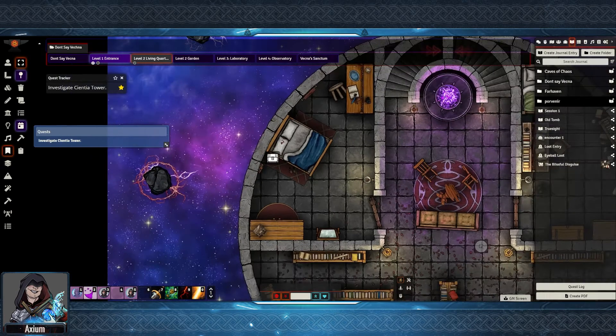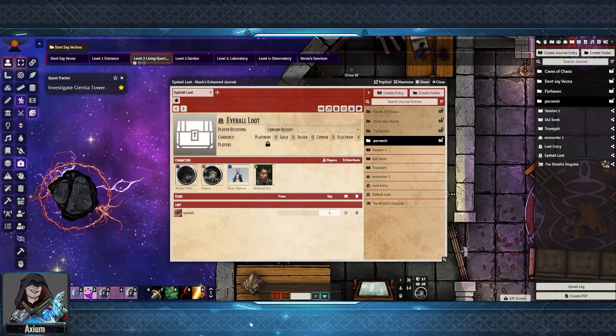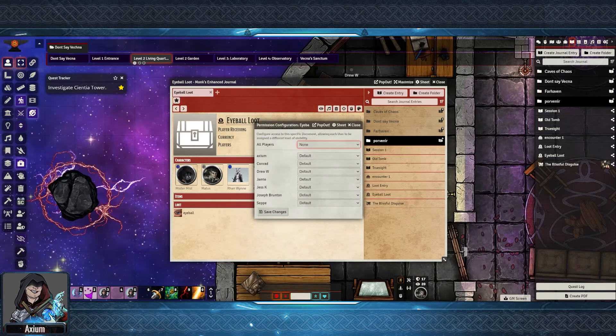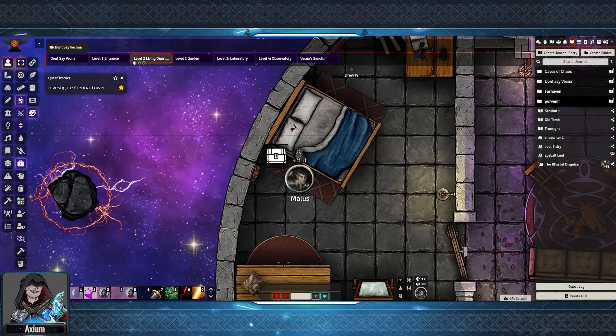This will only be viewable to me until such time as I need my players to find the item. Here we are from my player's point of view — I have them do an investigation check of the bed, and they do discover the eyeball. I can then make sure that the permissions are changed to observer if need be. Then I can unhide the chest, and then my player will be able to loot the item.